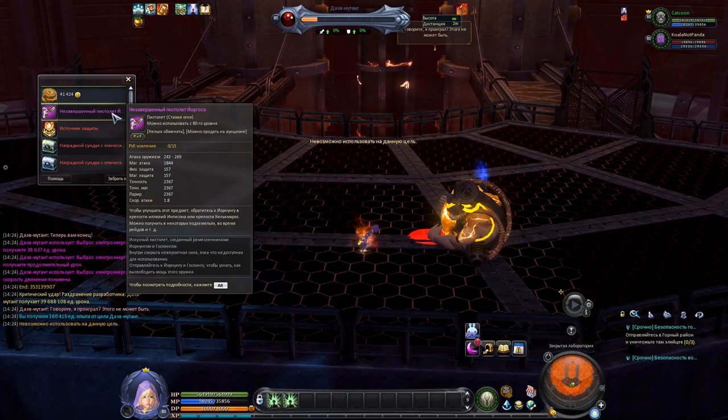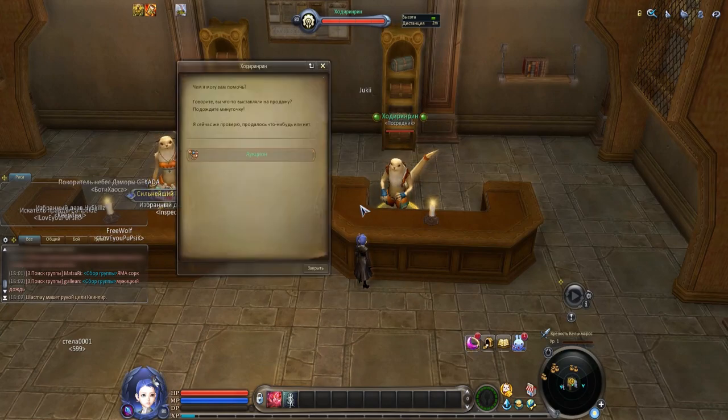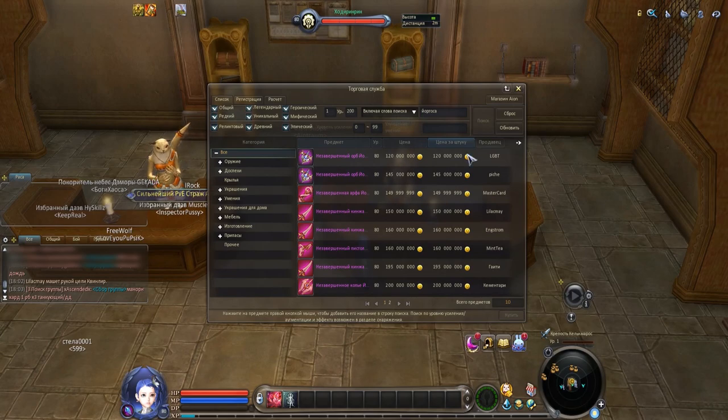Also you can get it from some instances — detailed information can be seen on your screen. Half-finished weapon is tradable via broker and it will cost a lot of Kina at the very beginning of the patch. So in order to avoid ninjas, I advise to do the instances with your premade or with other people that you know.